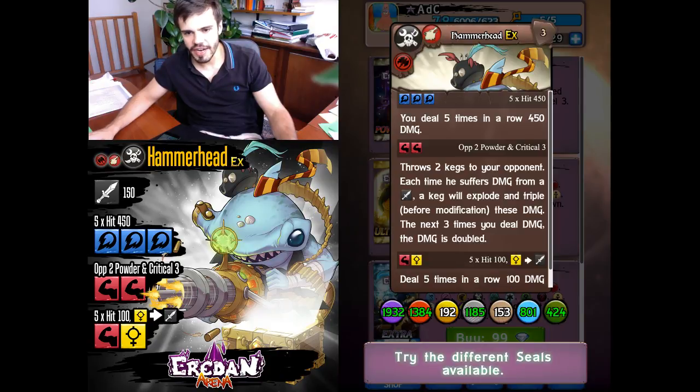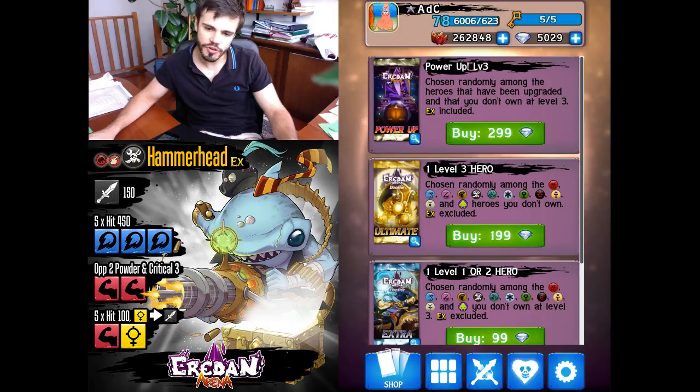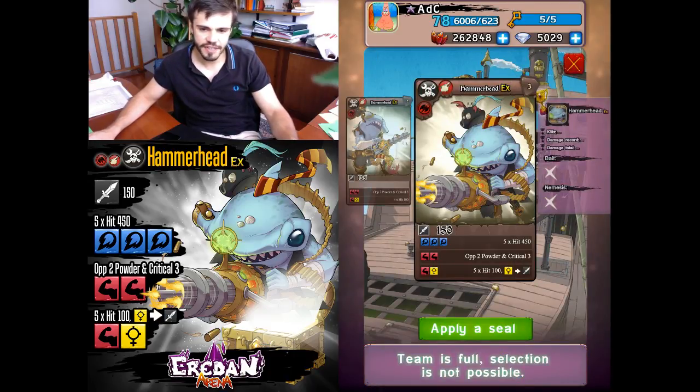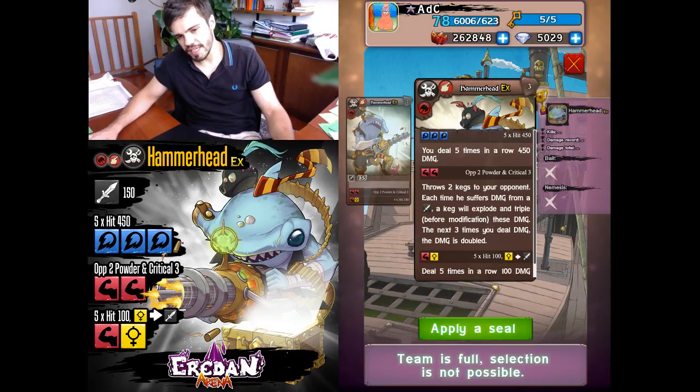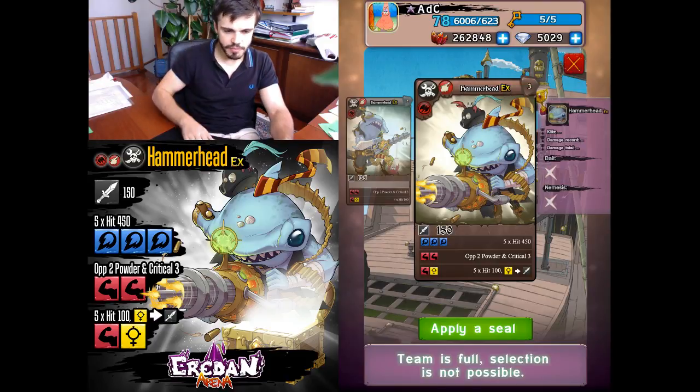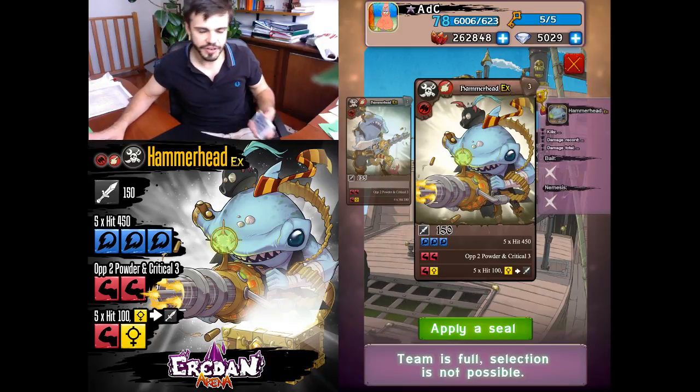Let's take a look at Hammerhead's skill set. That's another high-risk high-reward card, as someone noticed on Facebook. He has this signature third skill: free blues, five times hit 450. But I think the most interesting skills are actually the first and the second one. He's a berserker, he's a beast, and that's very interesting. First skill: five times hit 100, a single red, and a yellow one becomes a sword.